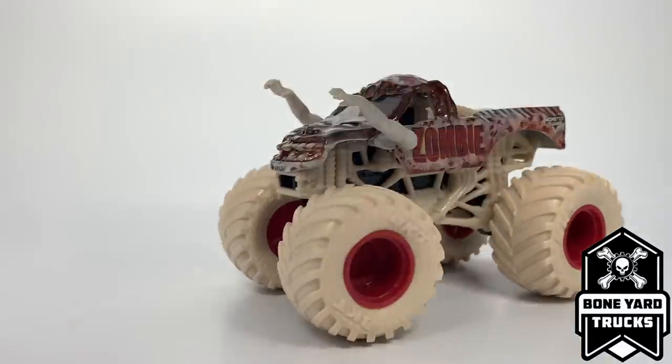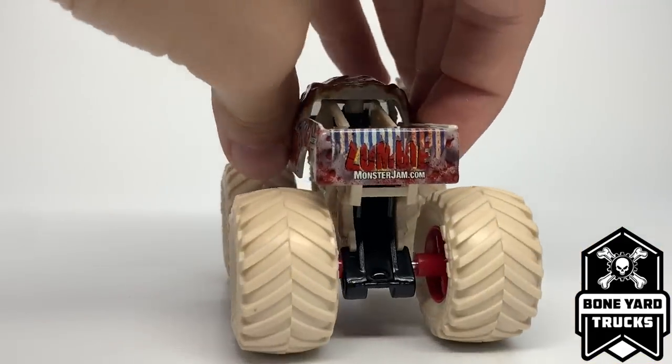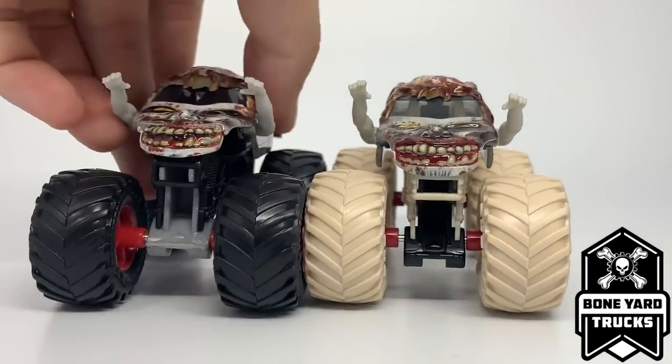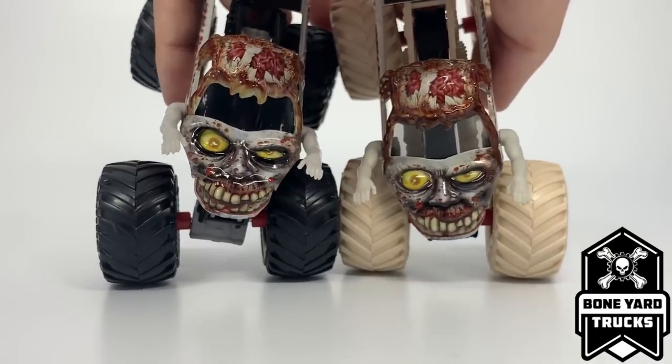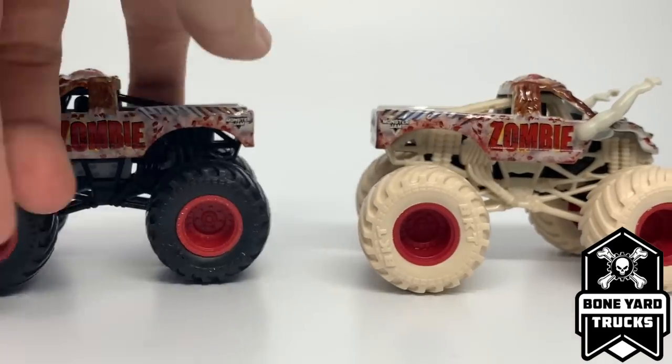The shocks are spinal discs and the crossbars are a bunch of different bones — a really cool theme. I enjoy the bone-color tire as well. The decals are the same as a usual Zombie; comparing it to another Zombie here, the one on the left is a little more updated with better decal quality, but the decals are essentially the same — just trying to prove that to you.